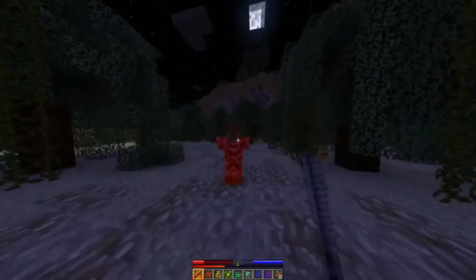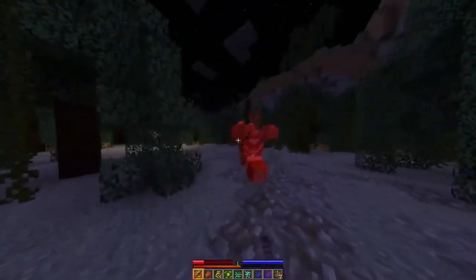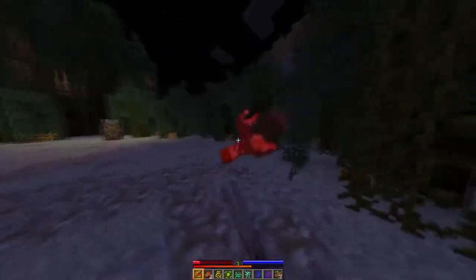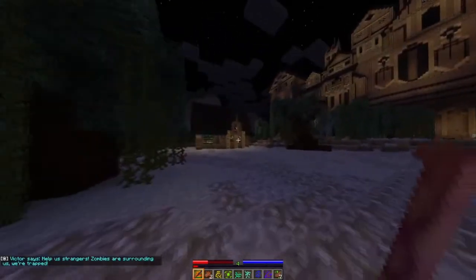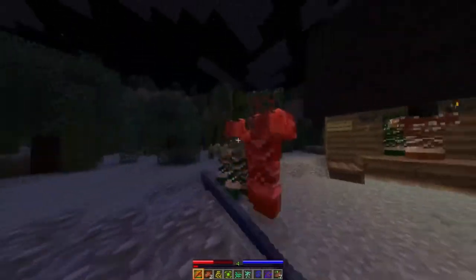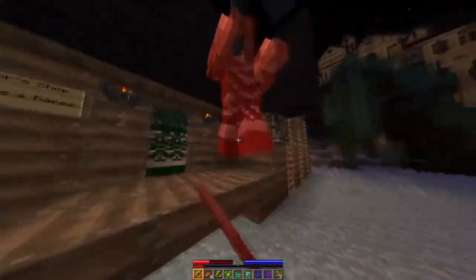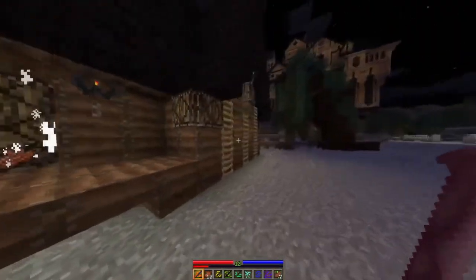Hello sir! I'm almost dead already, let me eat up. I was gonna say can't be hit, but I got hit. There's the mansion. Help us strangers, zombies are surrounding us, we're trapped. This is Victor. Zombies really are surrounding you! Stay back demons! Got 'em — and two left. Oh wait, there's a lot more left. Finally the last one, oh my god. He wasn't kidding when he said they are surrounding him.